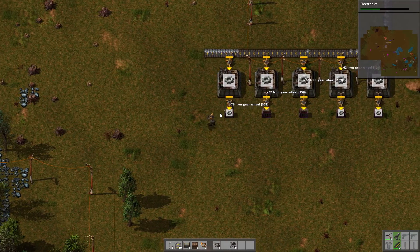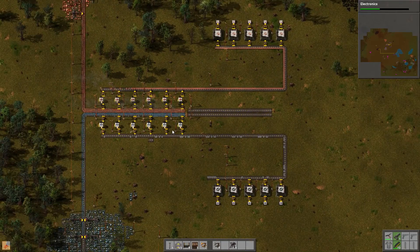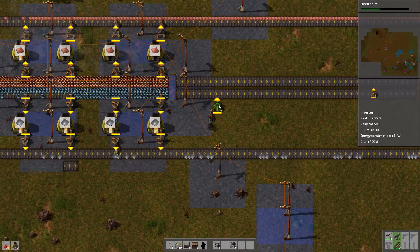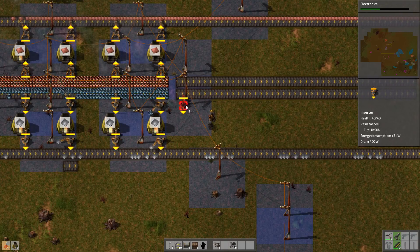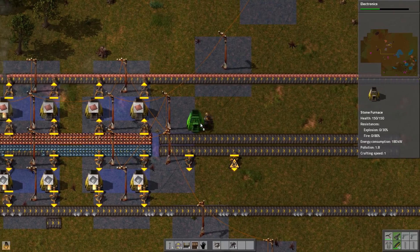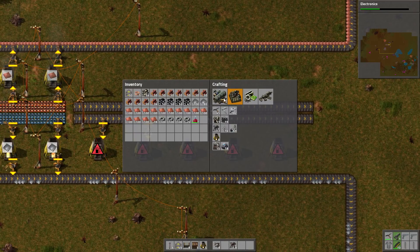We can grab some of these iron gear wheels and copper cable and make a whole bunch of red science packs. The science pack production is getting very slow, so we definitely need more smelters along here — we're going to bump up our stone furnaces by double. We'll guesstimate where this needs to go: one, two, three on each side. Let's cancel the red science packs for now and just get these smelters going first — they need coal.